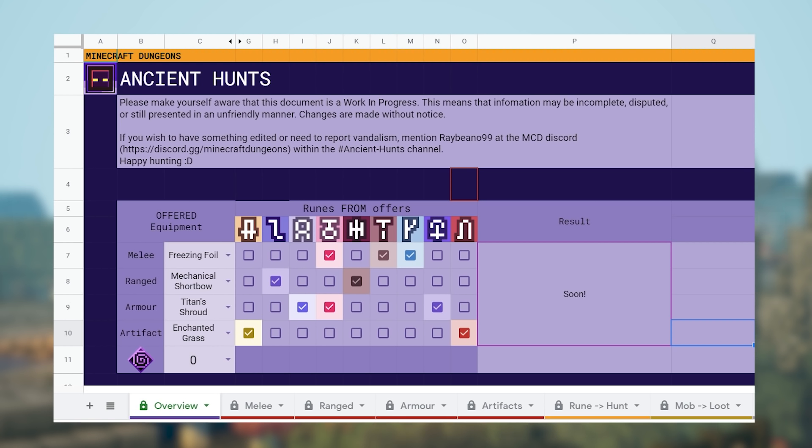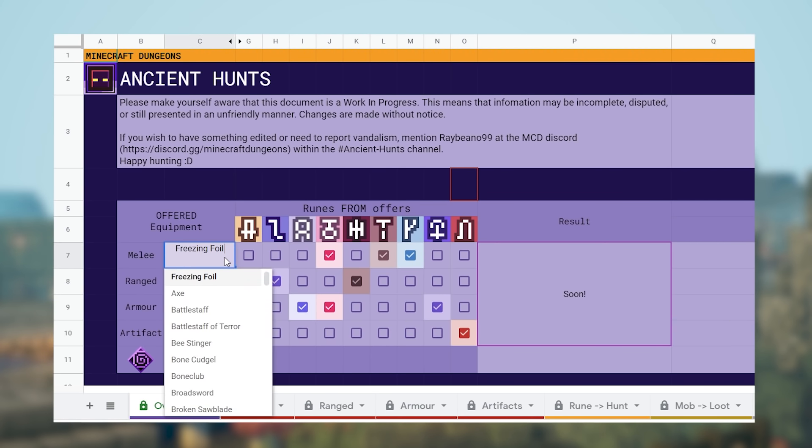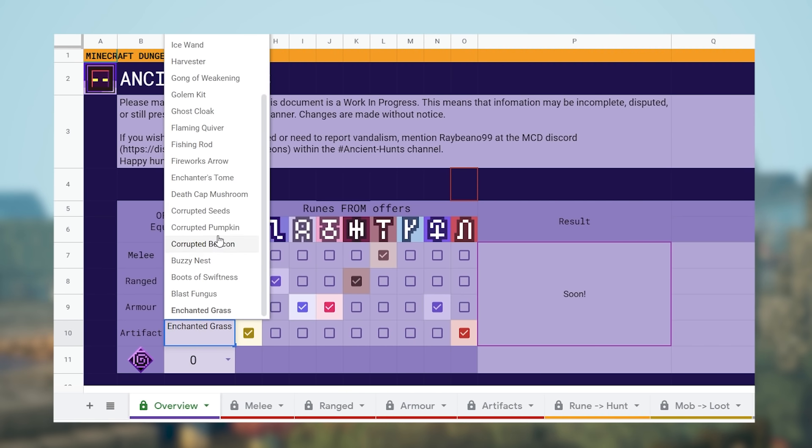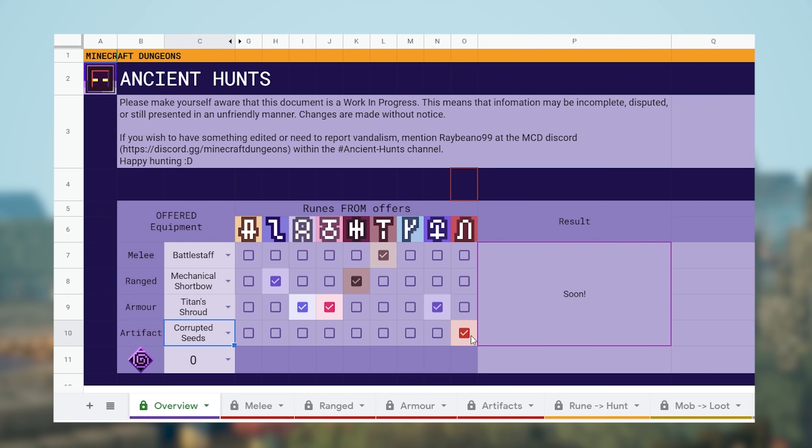Ladies and gentlemen, behold the Minecraft Dungeons hunt spreadsheet. A big thanks to rainbino99 for making this one — a moderator of the official Minecraft Dungeons Discord — and also to birdie and lord force because they provided us with the most information you will be able to find on this sheet. Right here we have an overview where you can select a certain amount of items. For example, we sacrifice the battle staff — this will give exactly this rune — and then you also have the corrupted seeds, which will give you another rune, and then you will get a result. They are currently still working on this.